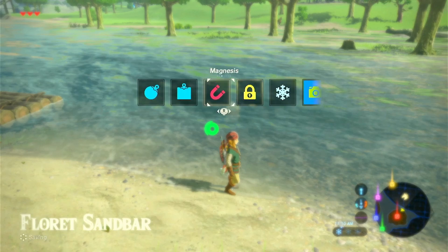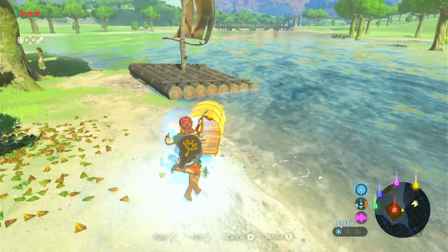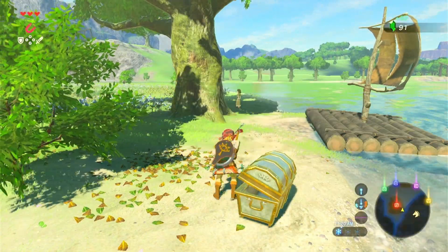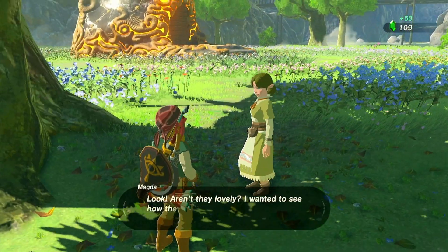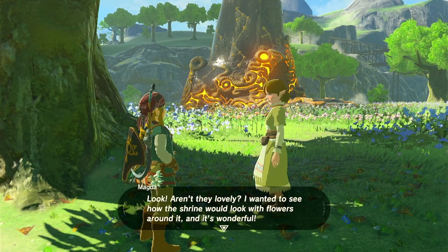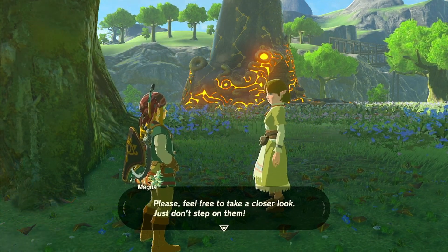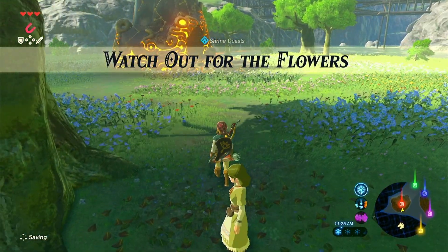We're about to meet somebody fun. Oh, we get a purple rupee. Yay. Hello, Miss Girl. So pretty in bloom, Magda. Look. Aren't they lovely? I wanted to see how the shrine would look with flowers around it, and it's wonderful. Please feel free to take a closer look. Just don't step on them. Shrine Quest: Watch Out for the Flowers. So we have to go around this whole thing without touching the flowers.